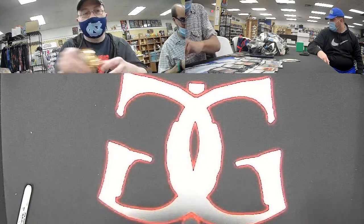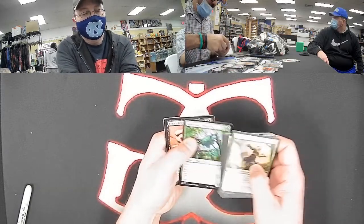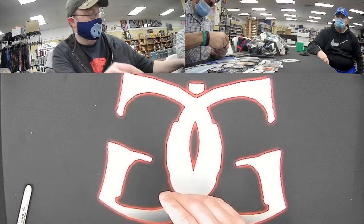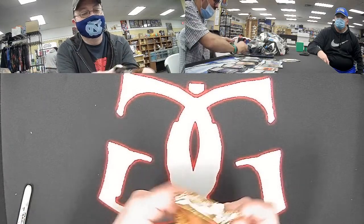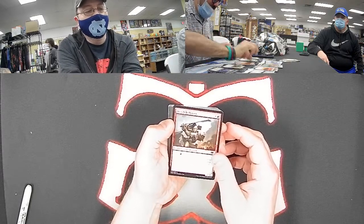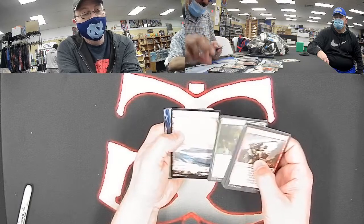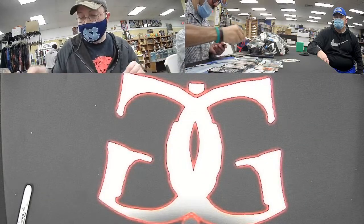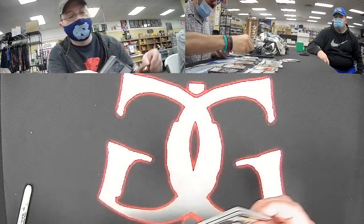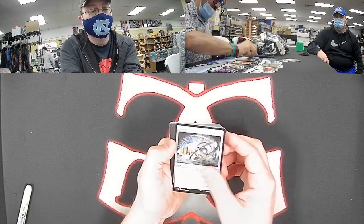Michael A has definitely hit three of the better green cards so far: Collector Oof, Hexdrinker, and now Force of Vigor. It's looking strong for him. Dom wants to know where the Digimon is — Digimon is both in the past and the future. For red, we got a pretty good one: Aria of Flame, nice for Deegan. We really need to see a Seasoned Pyromancer to make up some value, but Aria of Flame is a very playable rare.